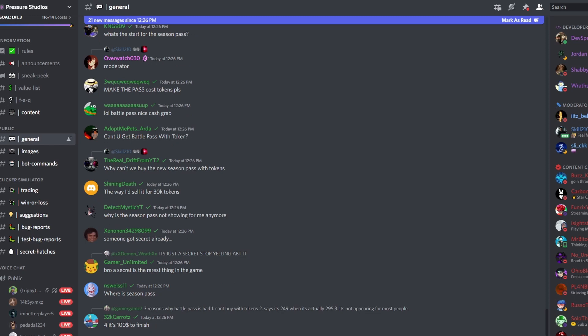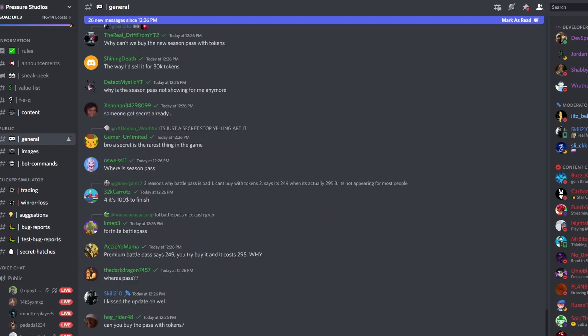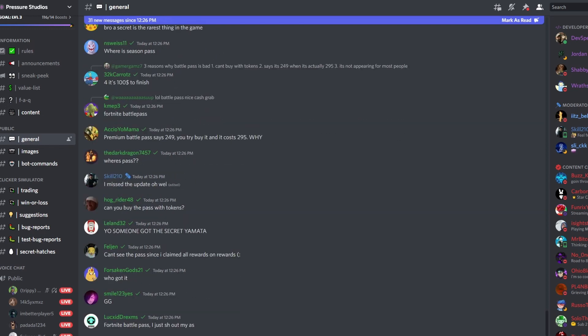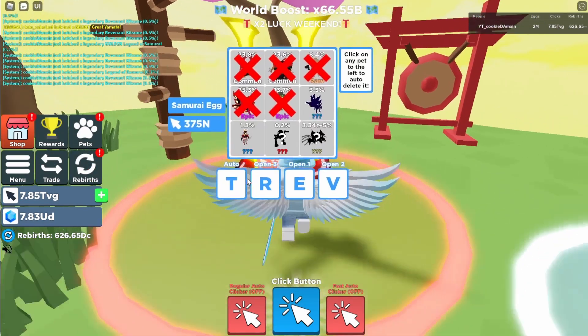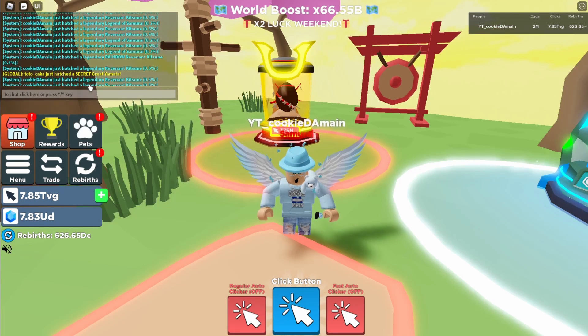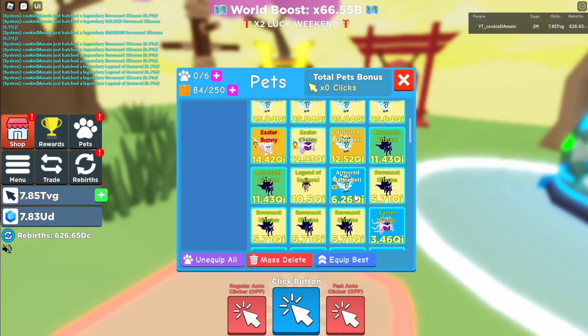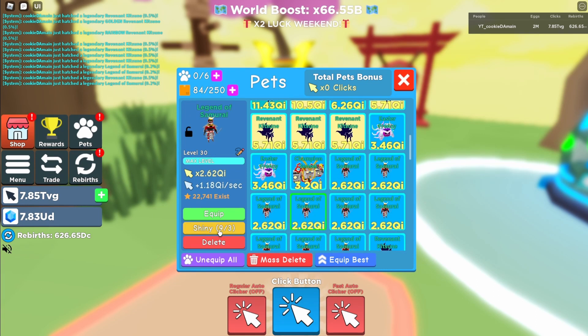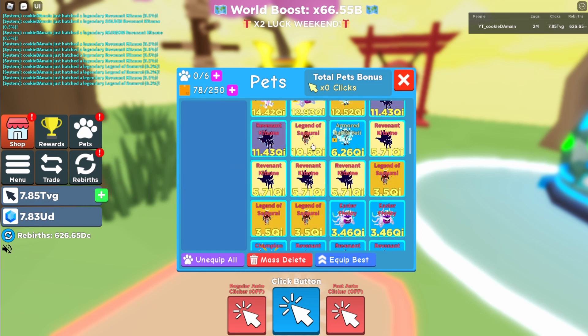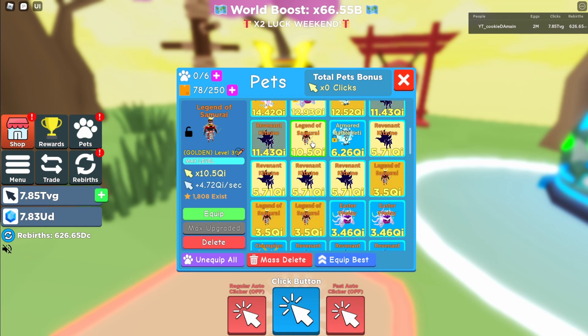For now we're just going to go ahead and try hatching some eggs to see what the pets look like. We have the regular Easter egg — the usual two legendaries, one divine, and secret pet. We have some rainbow bubble legendaries already from the game pass magic eggs. The rainbow is 11.43 qi and 5.14 qi per second — kind of decent but not as good as the previous crafted shiny. The golden is 10.5 qi and 4.72 qi per second, and the shiny base is 3.5 qi and 1.57 qi per second.